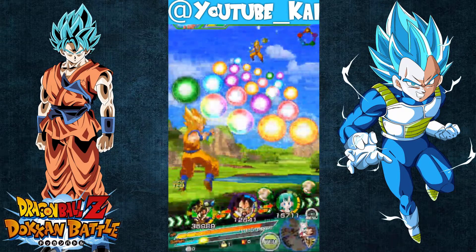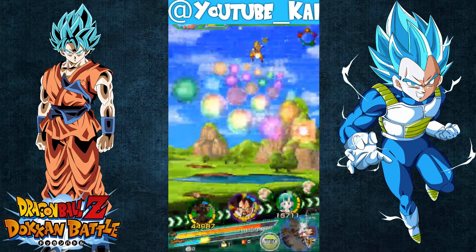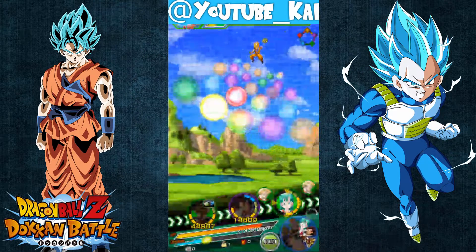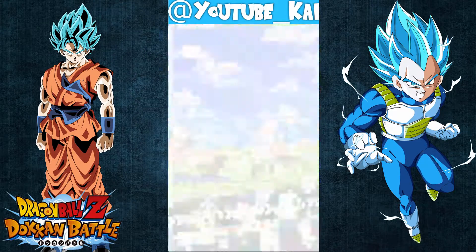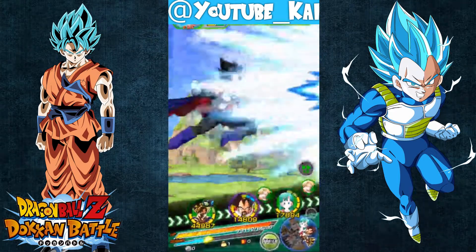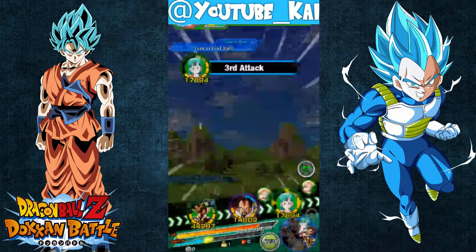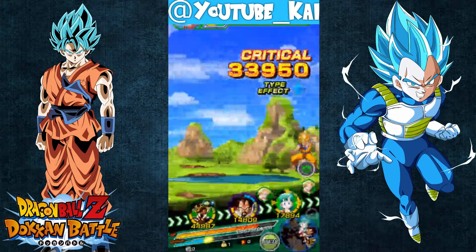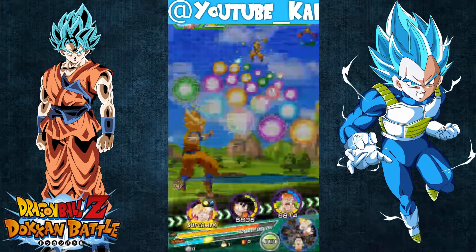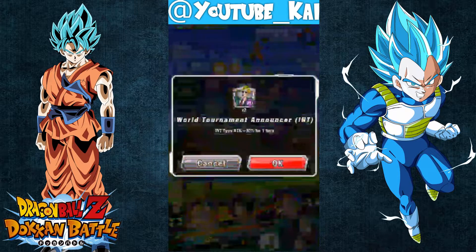Goku Super Saiyan goes here. I'm going to give him one ki, give him two ki — I just want a little bit of health to be safe. Okay, that scared me. Next turn I'm going to showcase my boy Goku. Oh, don't do additional — I forgot you're 100%! Okay, dodging is good. Finally I got the rotation that I want.